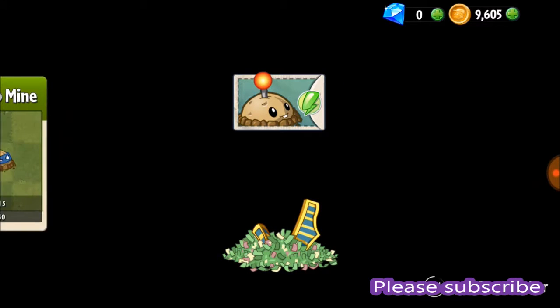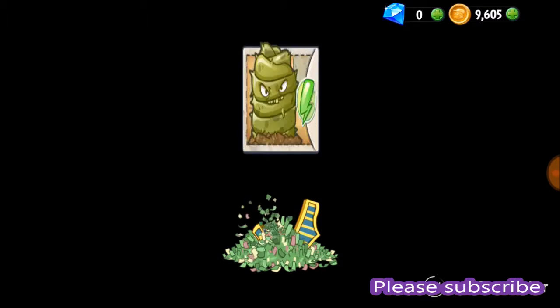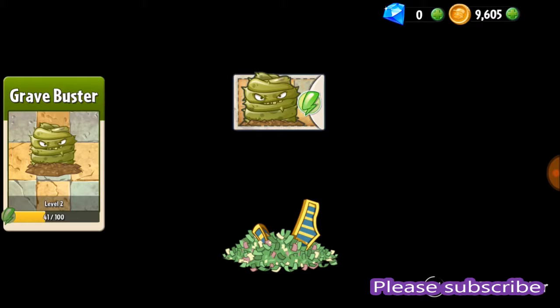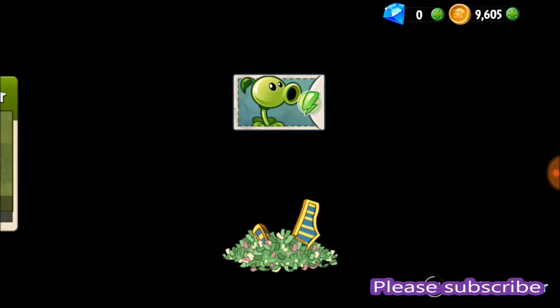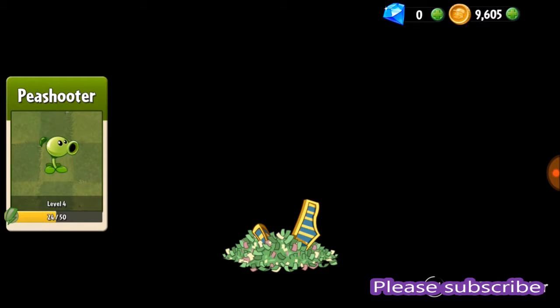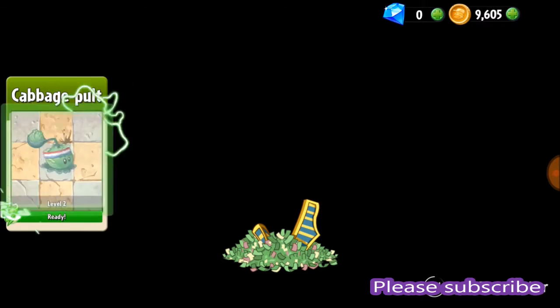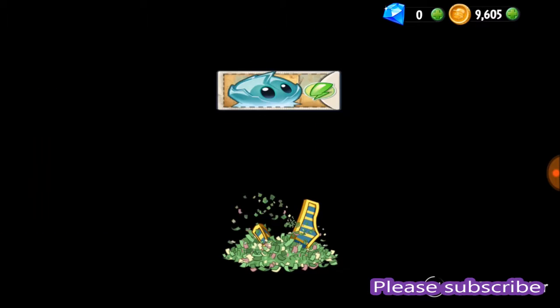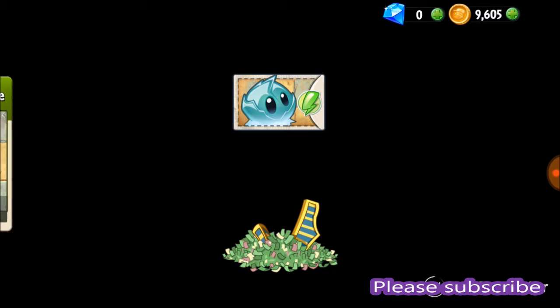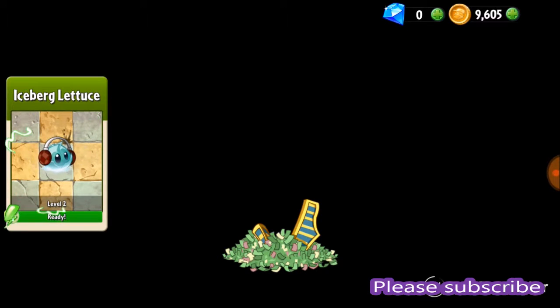Potato Mine, 30 — awesome, gets me up on the Potato Mine. Here we go — Pea Shooter, 20. That's awesome. You get the Cabbage Pult — easily upgraded on that one. Snow pea, Iceberg Lettuce — wow, there we go!